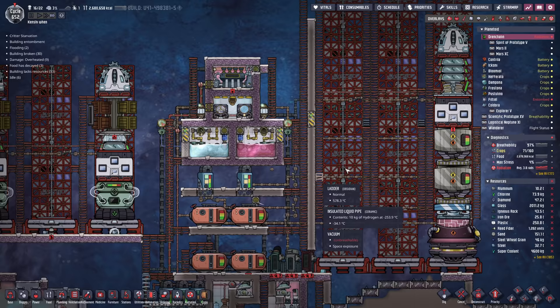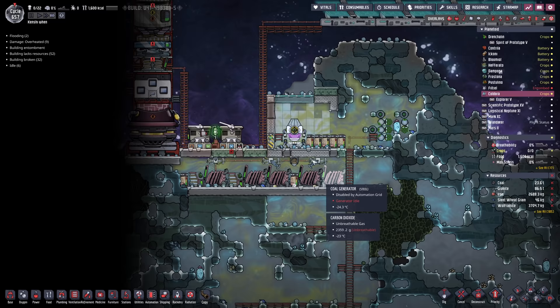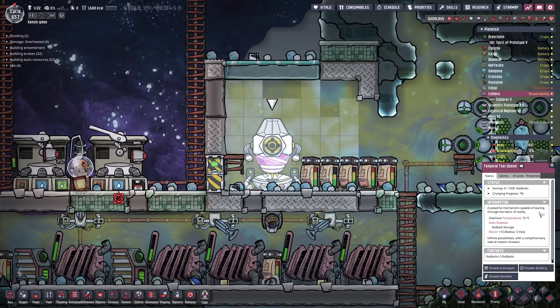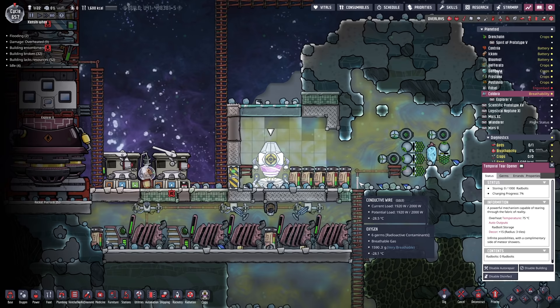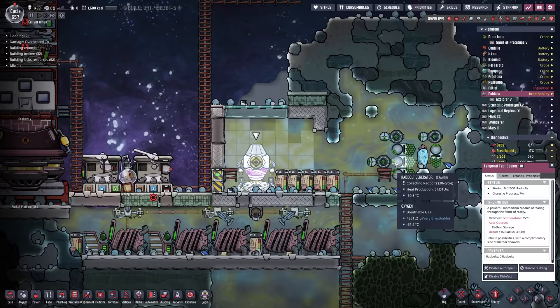There's a minor problem here. I was looking at the temporal tear as it soaked up rads, and I realized the rad bolts were at zero. It has a charging progress — it can store up to 1,000 rad bolts, but it consumes them to charge up. From what I can roughly work out, for every 100 rad bolts you put in, you get 1% charge. So this has messed with my math — instead of it being about 7 or 8 cycles, it'll be about 71 or 72 cycles.